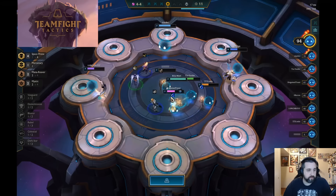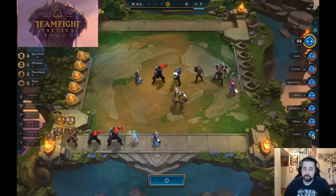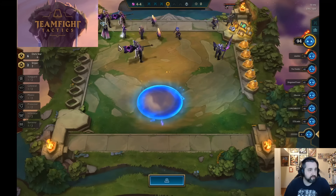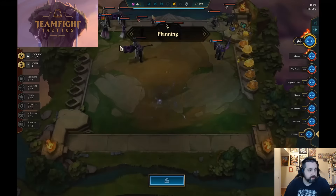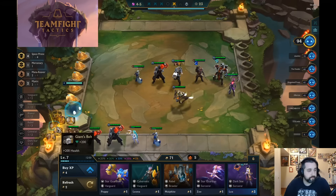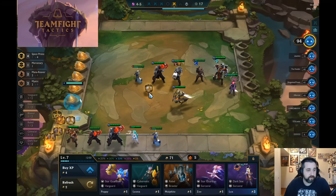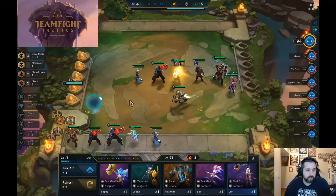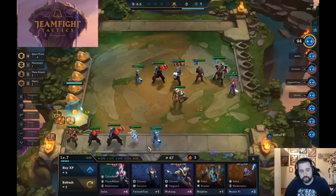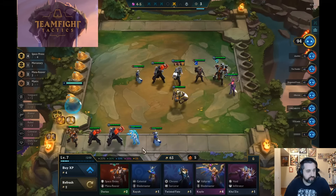At this point, we don't get the Darius, so I guess we'll run a second Zeke's - very similar to Keen from the Rise of the Elements show match, just stack those Zekes. The person we're scouting there has 6 Dark Star, which can be real scary. Zephyr, new item, ZZ Rot Portal, another thing to consider. We're not really in need of a front line, so we go the double Zeke's. And normally we might level, but we decide to get greedy and try to roll for some 3-stars - see if we can hit that Jace, get the Darius.